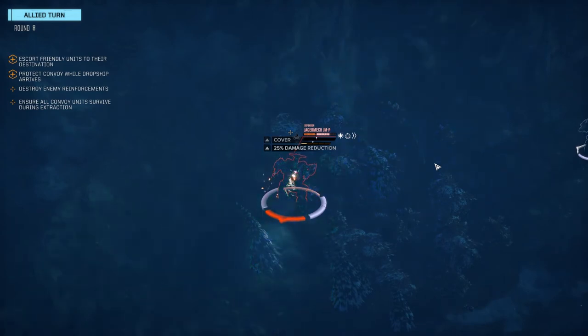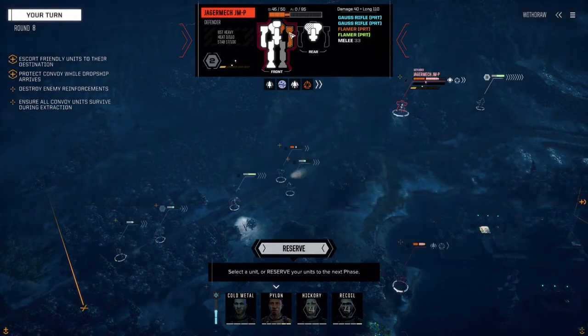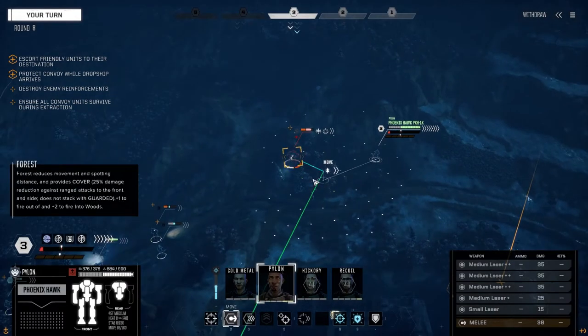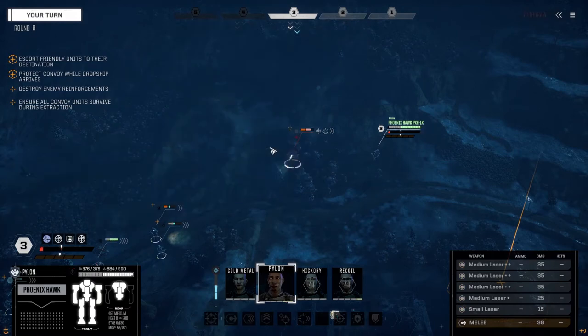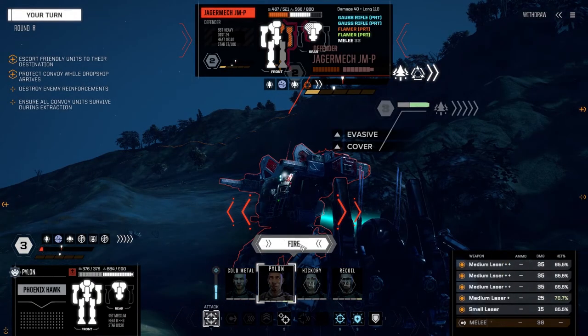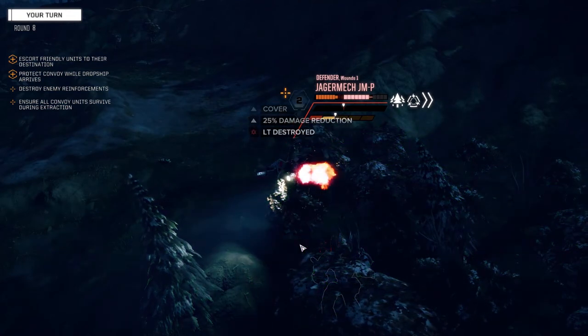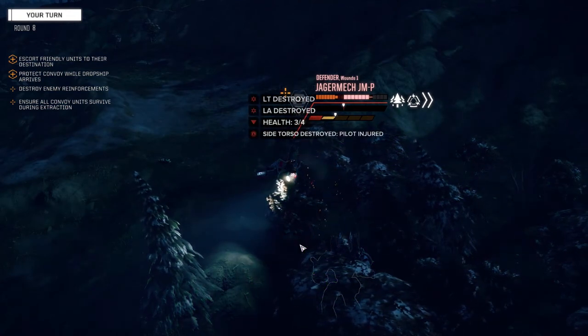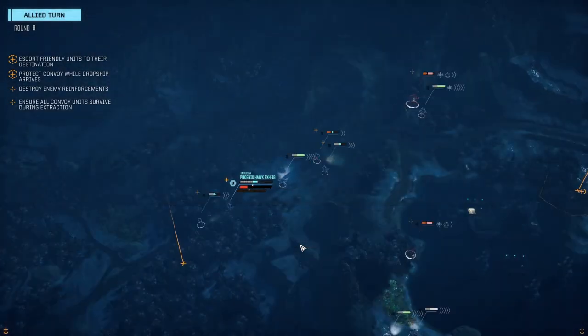Okay, a couple hits. Let's see if we can take this one from the side — just move right here beside him. Fire everything into the side. That looked really good — there's the left torso and arm gone, excellent! I was hoping to maximize salvage off that guy but I don't think it's going to happen.